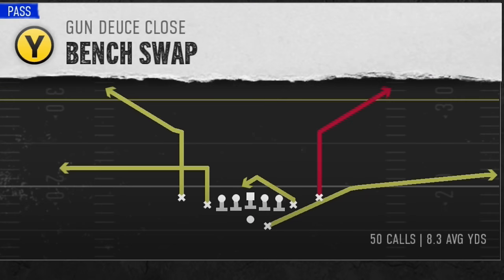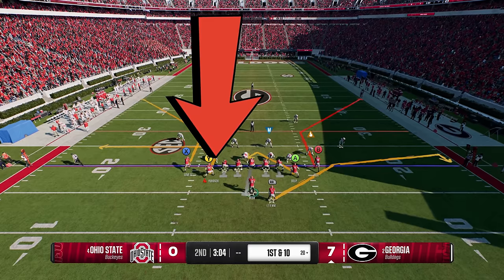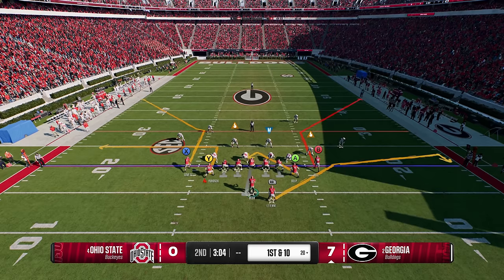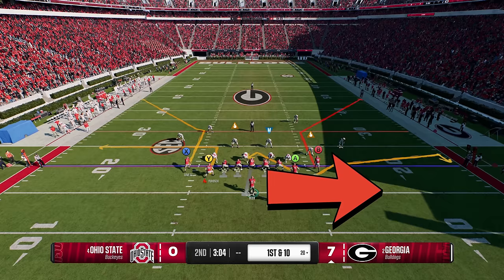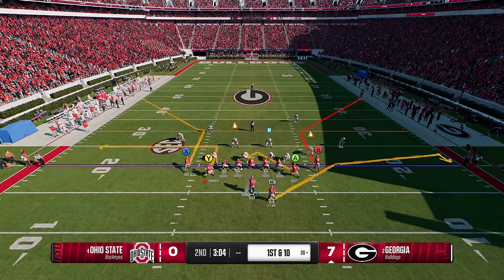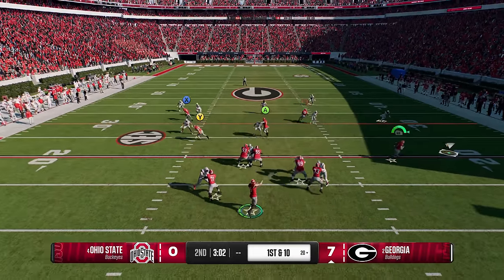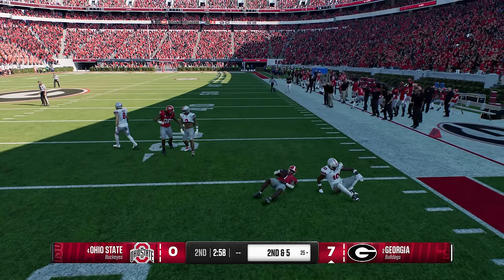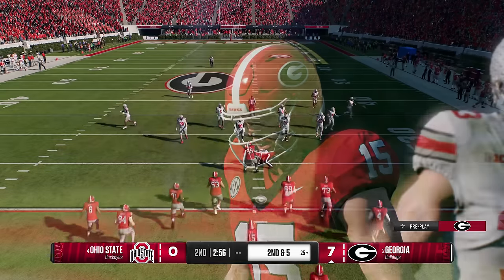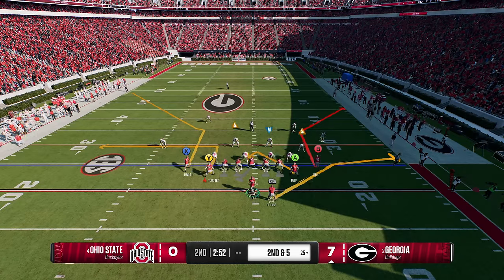The last play from this formation is the Bench Swap, which also beats any man or zone. The way this play works: the wide receiver beats any man or zone, and the running back beats zone. To make it simple — left side beats man, right side beats zone. The comeback route the tight end runs over the middle will also get open against any man or zone. So the easy read is: if it's zone, look for the running back wide open underneath for catch and run; if it's man, look for the tight end — who's going to get open regardless.